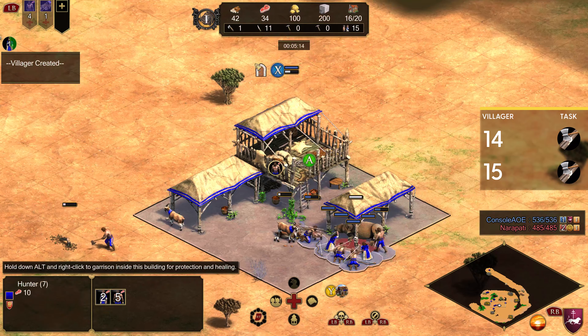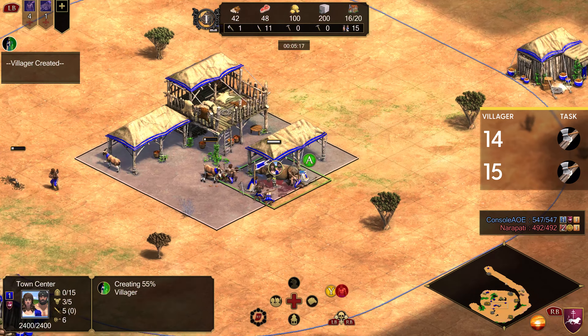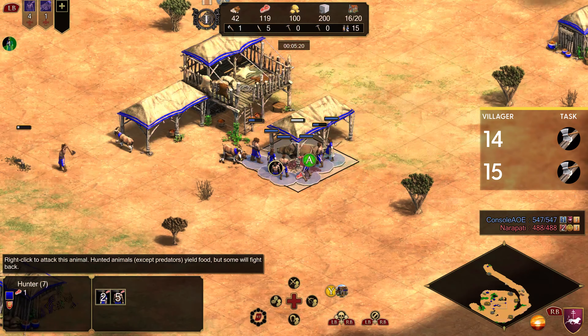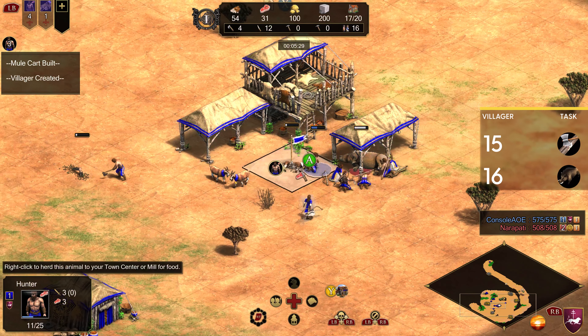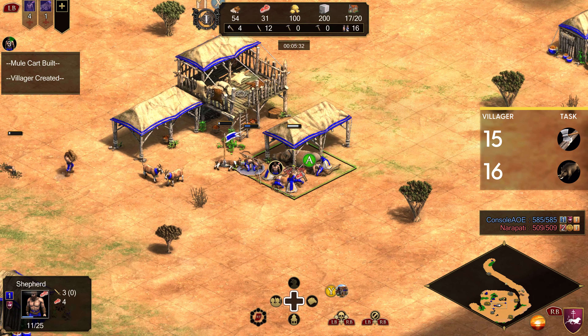Putting the mule cart on a control group can actually be helpful to be able to flip back over here, or setting a navigation waypoint on that area with the deer. We're going to get these villagers shift-queued onto the three zebras and then eventually back to the berry patch.